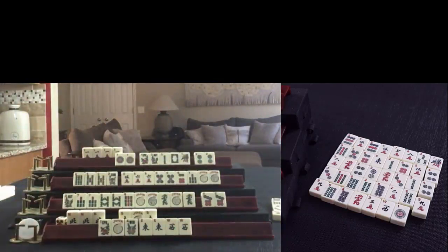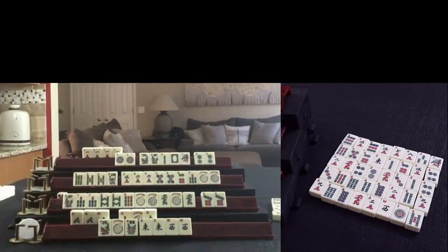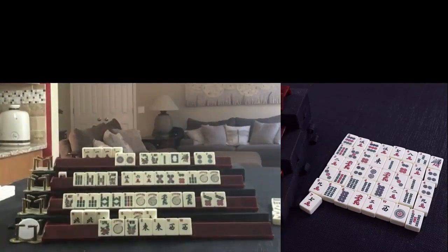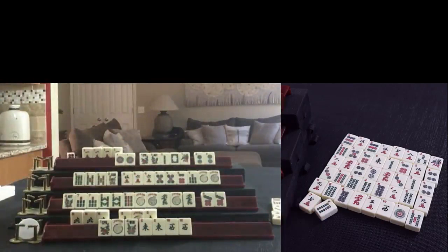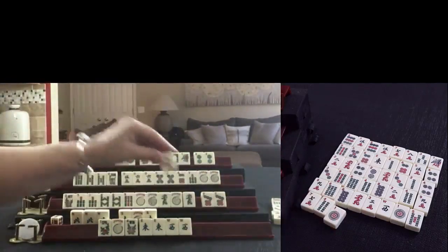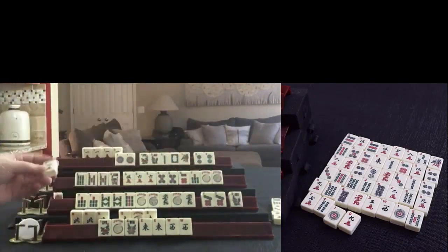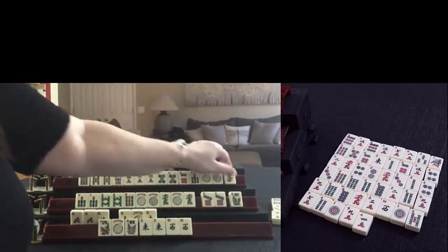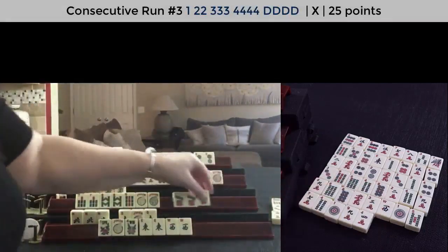Five-bam. I wouldn't take it for anything - they're stuck. Seven-crack - not helpful. Four-bam. One-dot - we got the one-dot. Nine-crack - we're looking for a flower here. Four-crack. This player does have a flower; they probably should be discarding that. We're in the middle game - that's when you want to discard risky tiles. Green dragon - we don't need that. So here we're going to Kong. Kong. And discard flower - and that would be Mahjong right here.